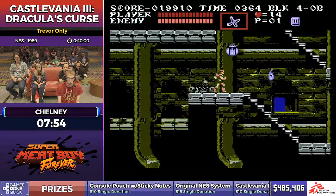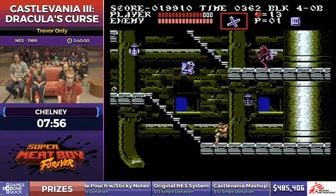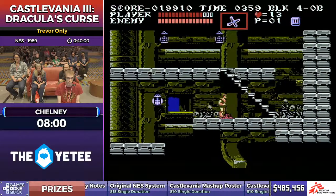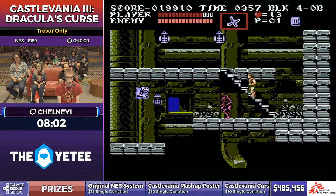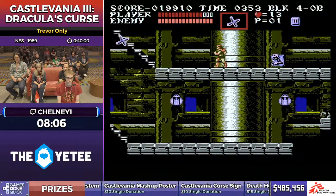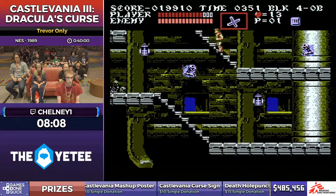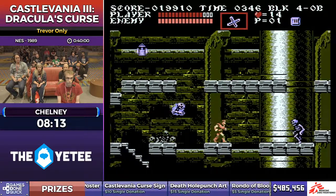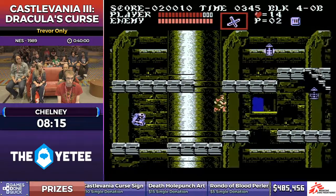I have to make sure I do a slight hesitation here so I get boosted to the right from that ghost — that's a distance you can't actually make with a normal jump, so the damage boost is actually required if you're not going to take the stairs. Unless you're playing Grant, who can actually skip that entire room through a clip.